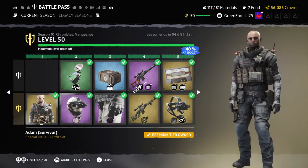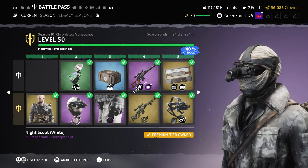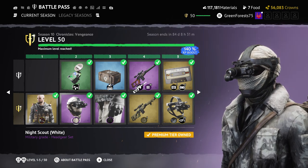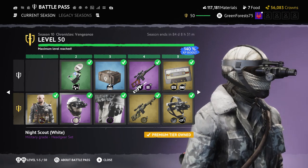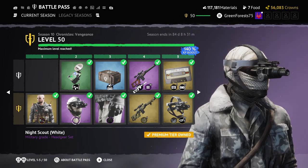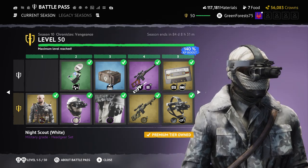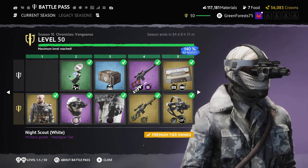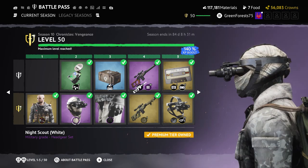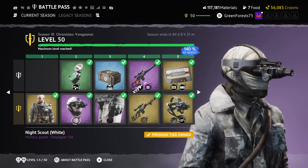Since it's an outfit set, you should be able to edit all the stuff in the head region. Next up we got the Night Scout White, which looks pretty cool. Personally I wish night vision goggles had been added as a consumable to give them a practical purpose, but as a cosmetic they look awesome, you can't deny it.